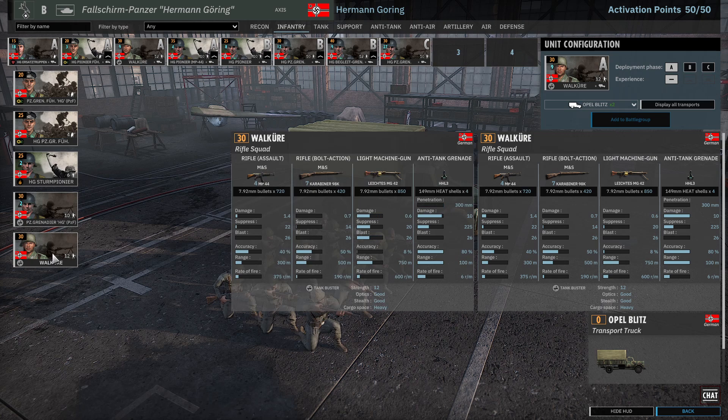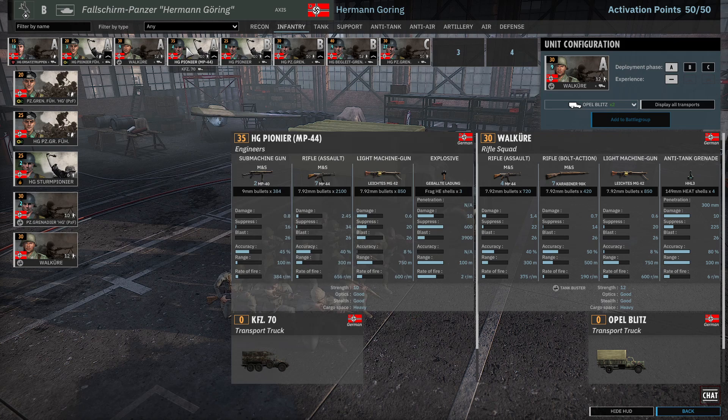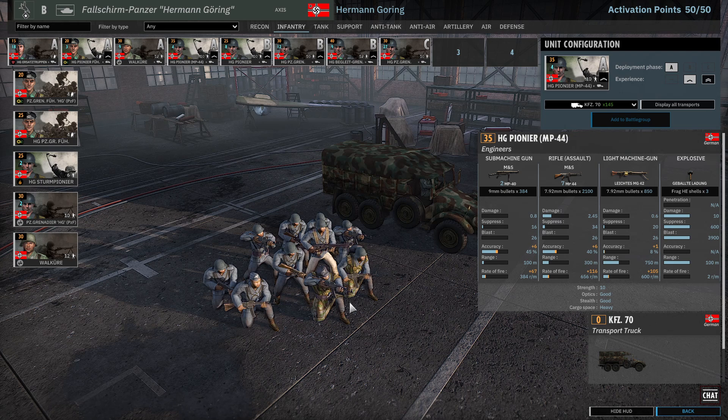I do take one card in A because you get 9 instead of 8. They have HG Pioneers with MP-44s, which are very similar to Buglite Pioneers in their makeup — basically MP-44s, MP-40s, MG-42, and a grenade. Very solid squad, does a lot of damage, very dangerous. I am veteraning the middle ones — you can't vet the Ersatz or the Valkyrie.